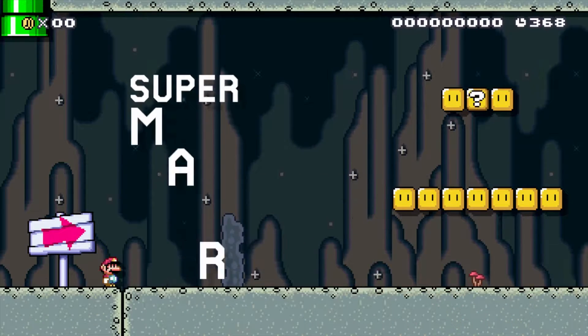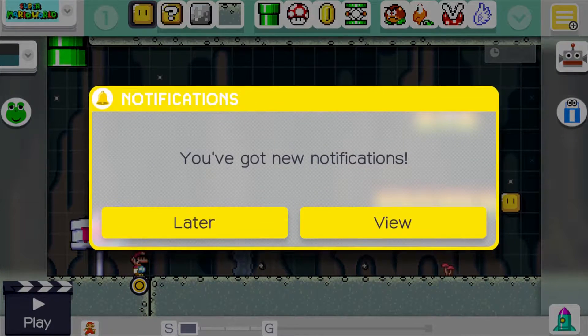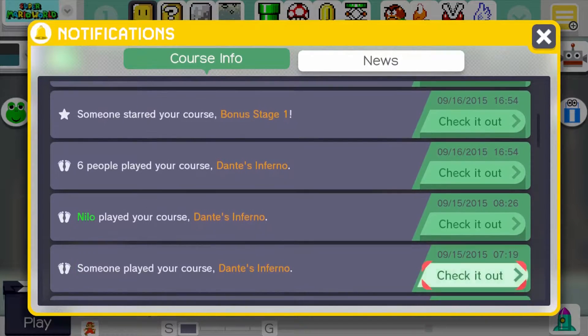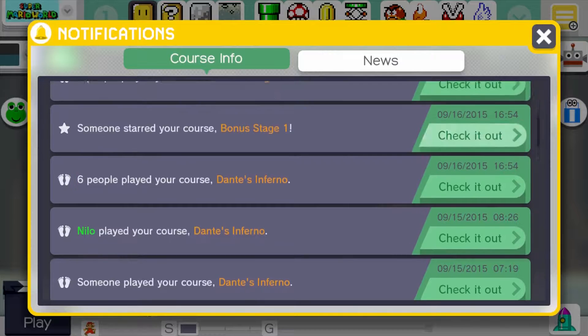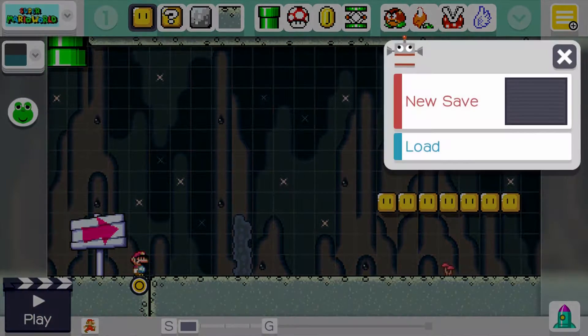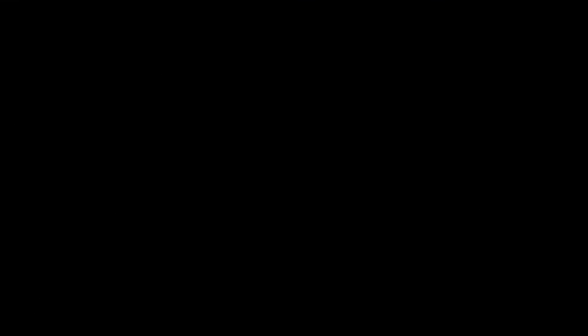I got new notifications, so I'm going to view them. Somebody's playing my courses — awesome! Alright, I will get into that later. I have one mission today, and that is to show you my brand new course. I have to show it to you because it's so cool, and I think that you're really going to like it.